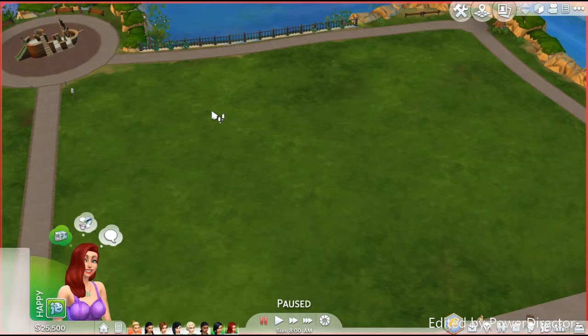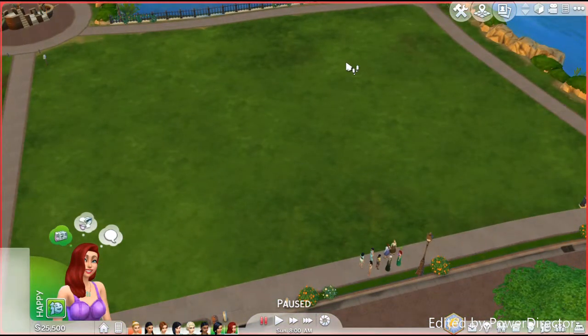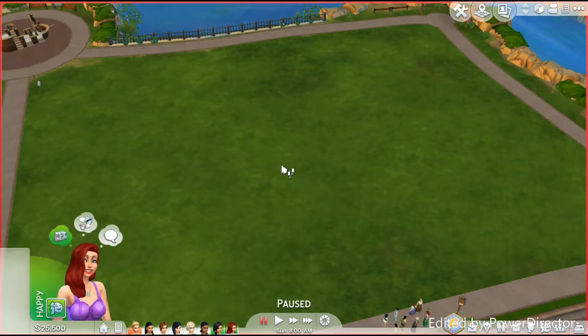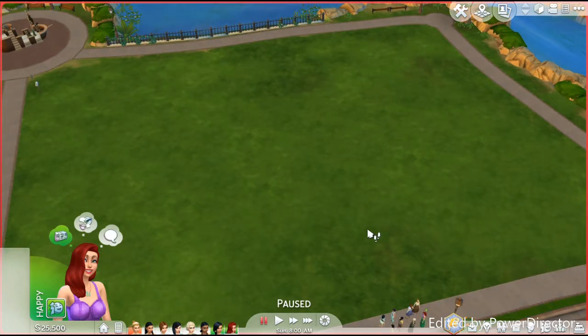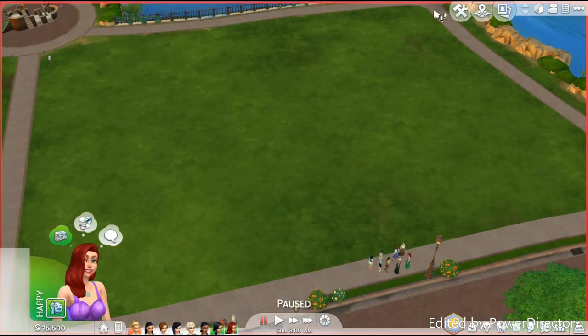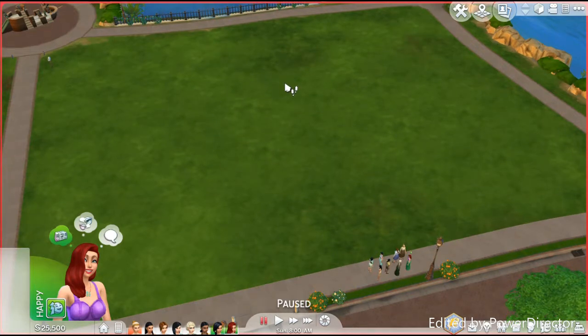I saw Matt Shay do one where whoever is last to get out of the pool gets killed off — I might do that too. After we get down to the last four or three princesses, things get real. They'll have a nice house to start, but once we reach that mark, I'll take away their beds, their TV, the food, and the bathroom. It's going to be intense.